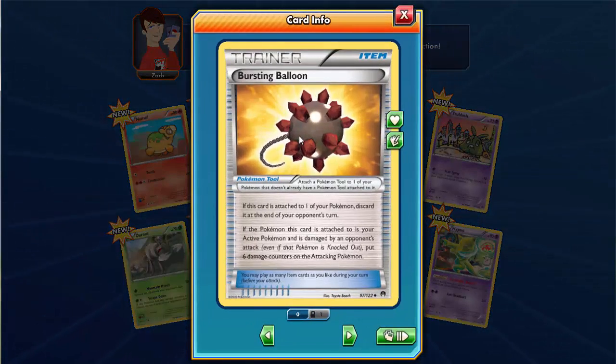There's a Bursting Balloon trainer card. When this card is attached to one of your Pokemon, at the end of your opponent's turn, if your active Pokemon was attacked and took damage, you put 6 damage counters on the attacker - so it deals 60 HP damage back to the attacker.